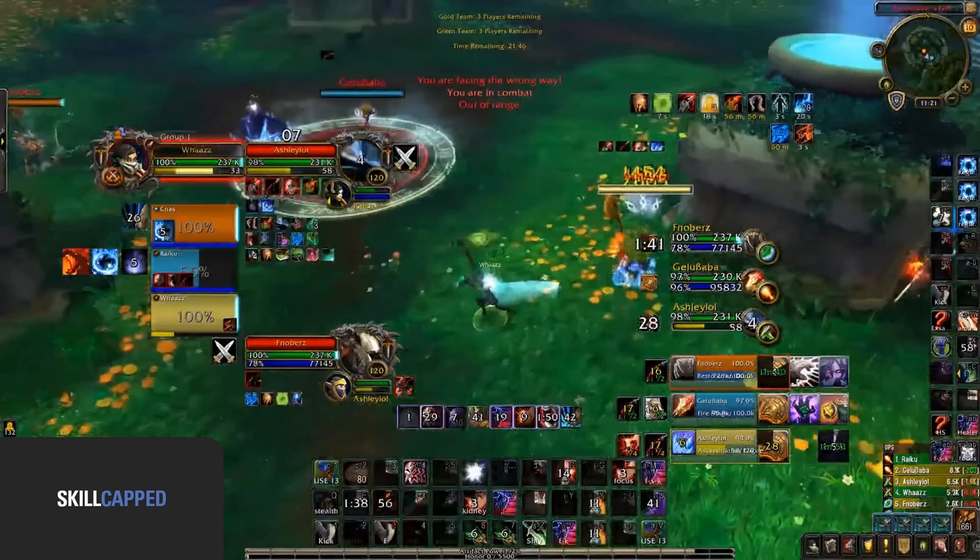How does he do this much damage? Well the answer is simple — he had already set up for this swap to happen. He walks over and makes sure to have both garrote and rupture up onto Ashley the rogue already before going for the blind on the druid.